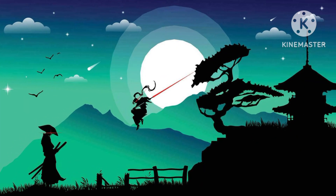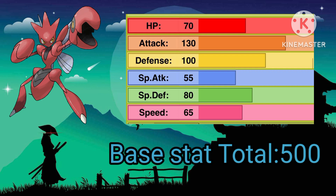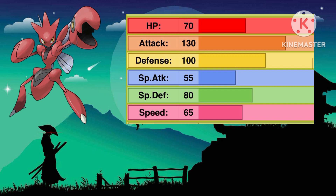Off with Scizor. Scizor has a base stat of 500, with amazing attack, defense, poor special attack, and okay speed.